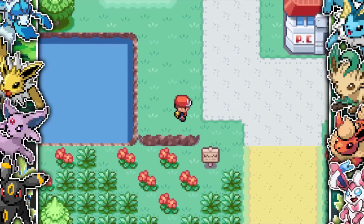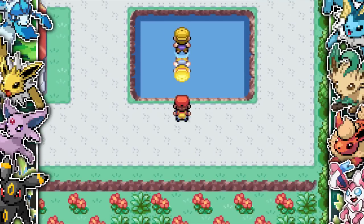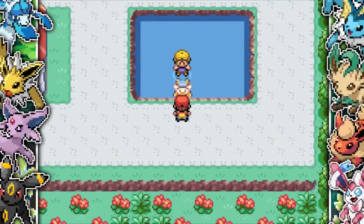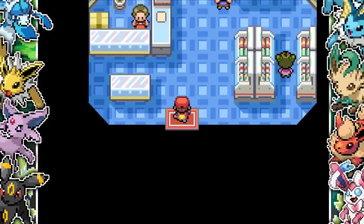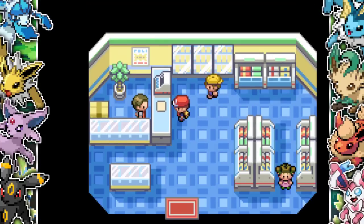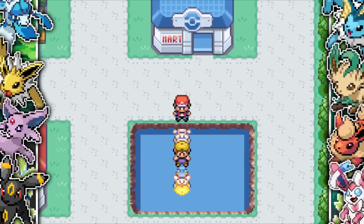We head up to Viridian City. There is now grass in Viridian City, and there's a guy literally walking on water — you can't speak to him, he's just chilling there. I have no idea what's going on. I then head into the PokeMart to get the parcel. This game is really cool but still uses certain features from the original FireRed and LeafGreen, like having to get the parcel.